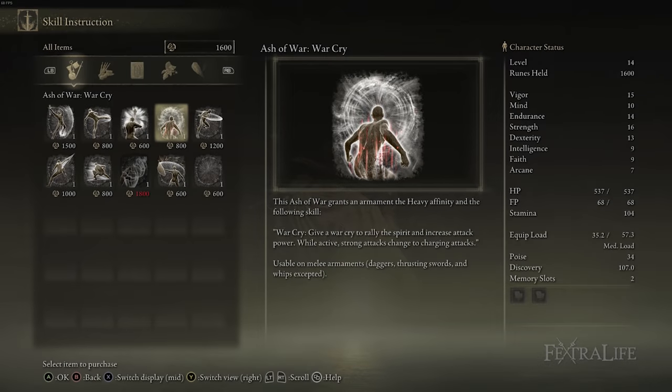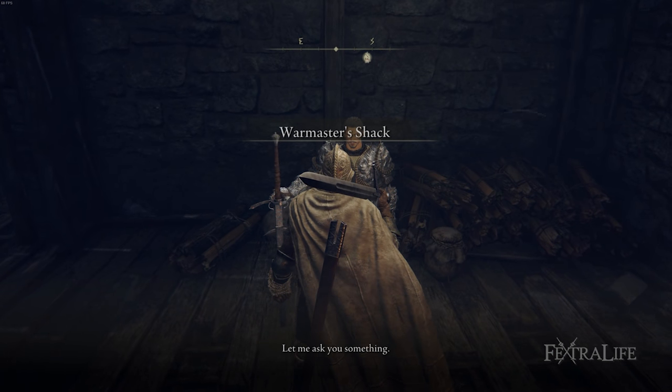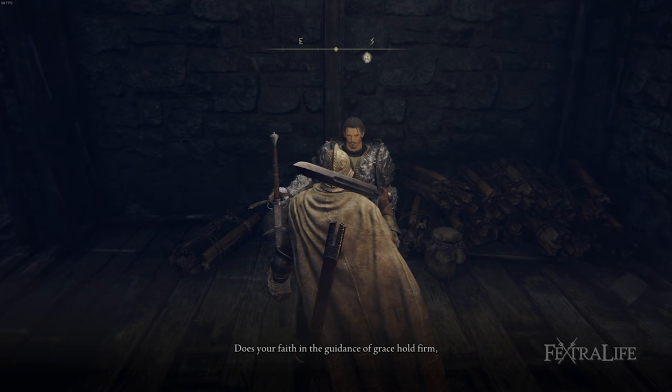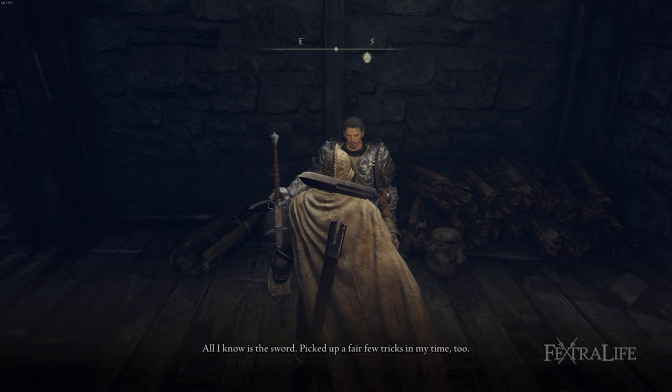You're also going to need the Ash of War: Warcry, which is located at the Warmaster's Shack. You can buy that from Bernahl there — he sells it pretty cheap, like 800 runes or something like that. He's located in Northeast Stormhill, so go get it from him as soon as you have the Zweihander.